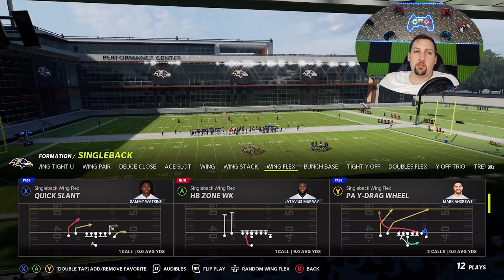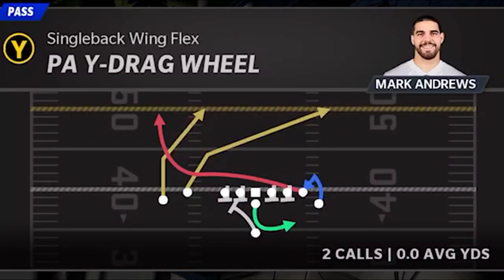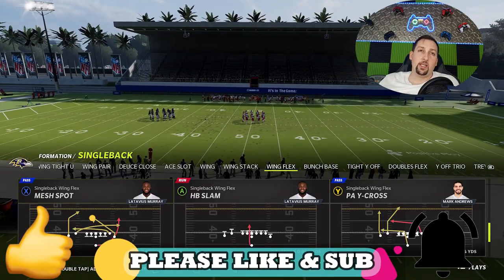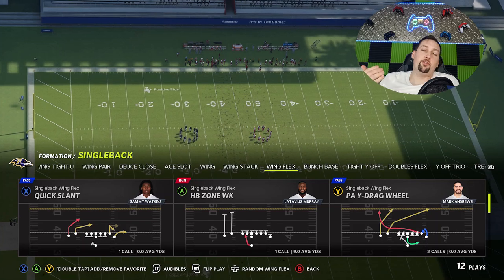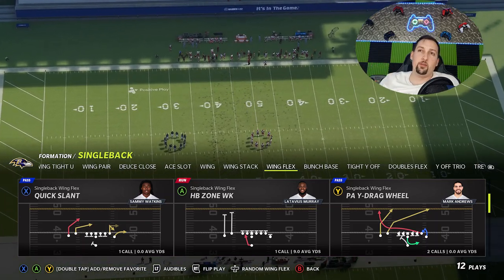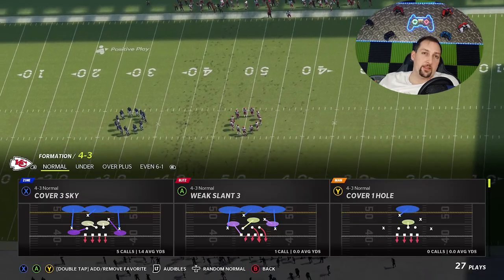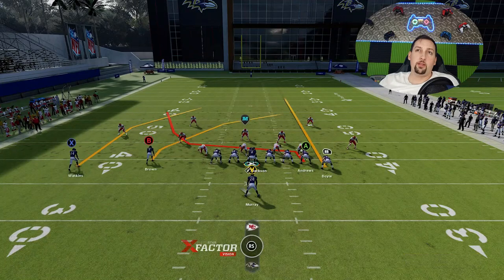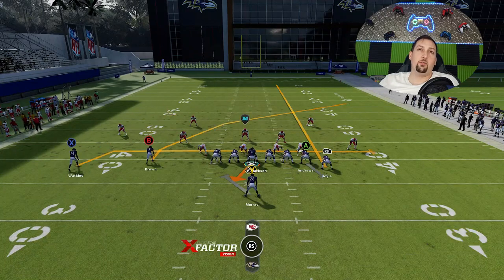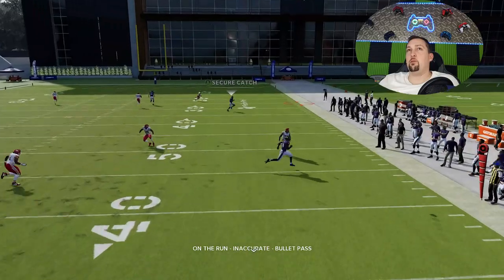Once you've established the run and you're sucking your opponent down into the box trying to stop these run plays, that's where you hit them with the PAY drag wheel. This is a big play against just about any defense in the game. It's not the best pass play in this formation — you've got to hit the like button or check out my ebooks for that, because the PAY cross is a one-play touchdown against every defense in the game — but once they start defending the run plays, you hit them with the PAY drag wheel and it will completely rip them for big plays. All you're going to do is streak the RB route, put the A route on pass block, and put the X route on a drag. The drag and the B route here will beat just about every single defense in the game.